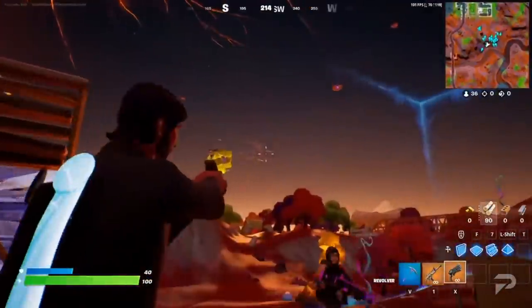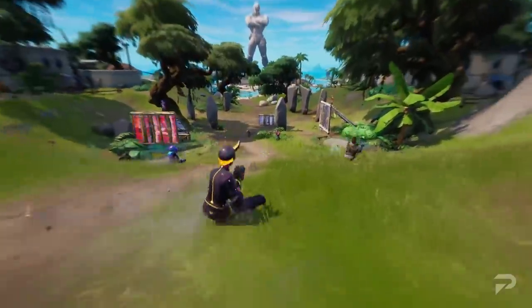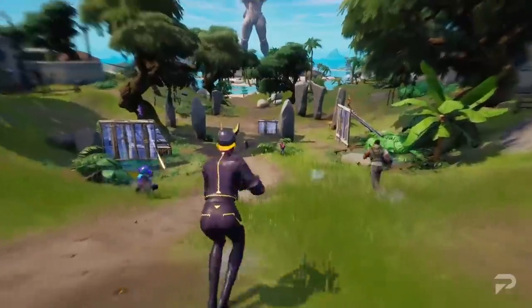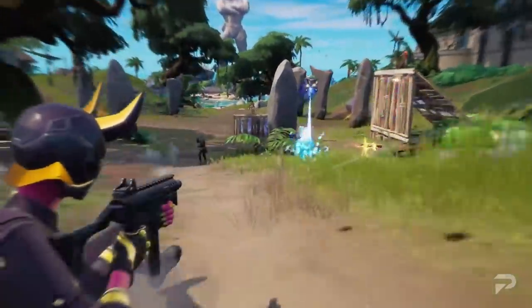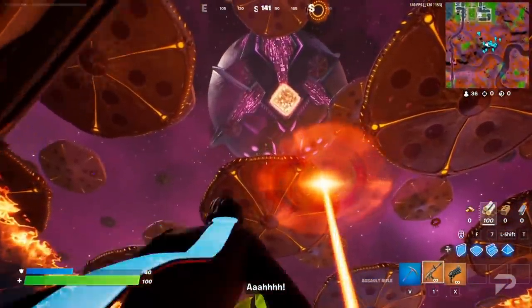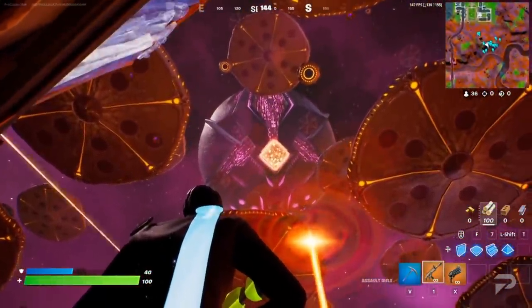The first huge mechanic we've got to talk about is sliding. A brand new movement option has entered the game, allowing you to slide at speed down slopes and other inclines, all while firing at your opponents. You can even aim in. Who knows how this will affect the Fortnite meta going forward, but this movement option should definitely spice up gunfights.